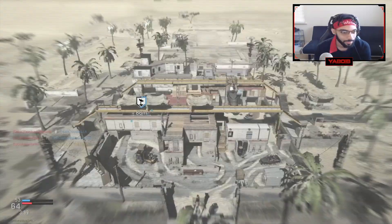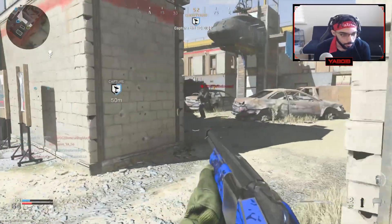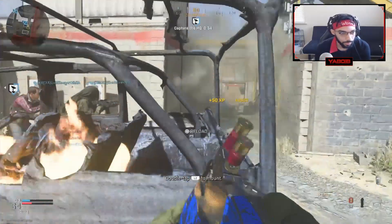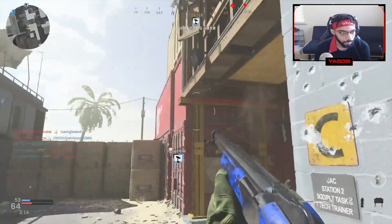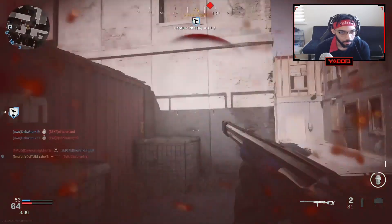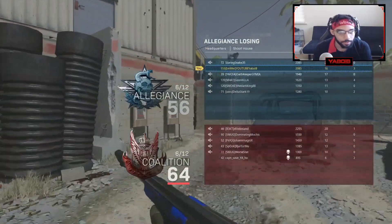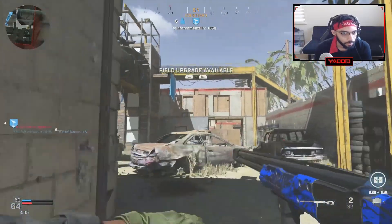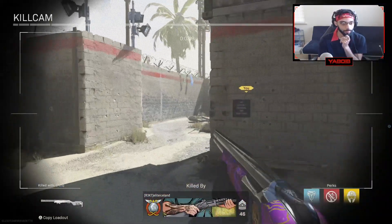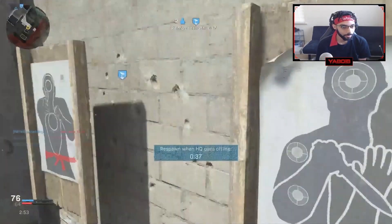I threw my grenade too late. There were two of them over here waiting. I had 16 kills. I shot way before him and I was on target — wow. Can I not spectate? You can't spectate anymore in Headquarters. I'm loving this map though — the three-lane layout is great. Just trying to adjust since we haven't been playing three-lane maps for about a month.